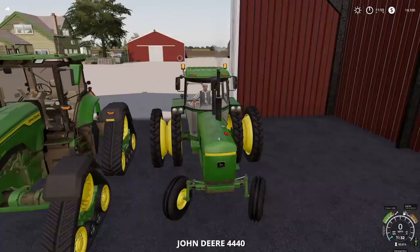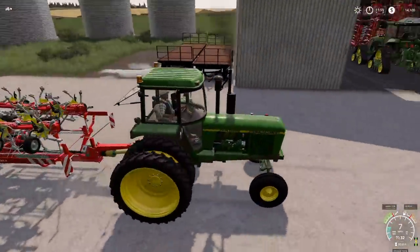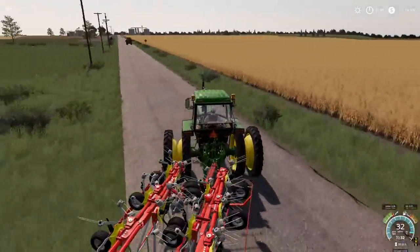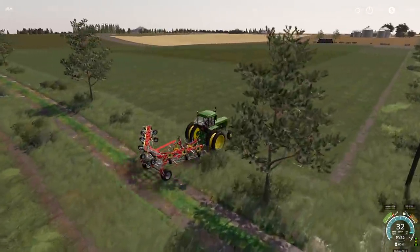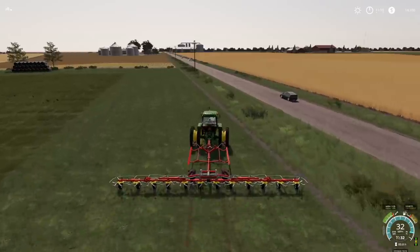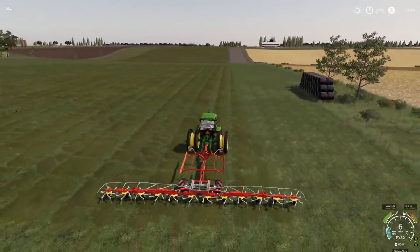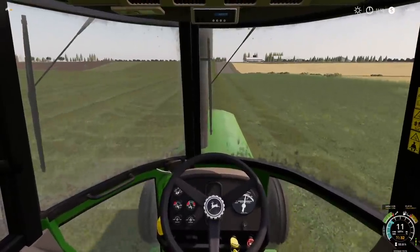Let's pull out the John Deere 4440 — you guys know this one. Let's get it hitched up and make some hay. I love the gear shift — slow it down baby, third, fourth. We can fast farm with these but workers can't fast farm, so unless I wanted to sit on here and do all this myself — that's not going to happen. What I'm going to do is drop it down for the worker, get lined up. This is only grass and I've got it squared off now, so the workers should not have a bad time.